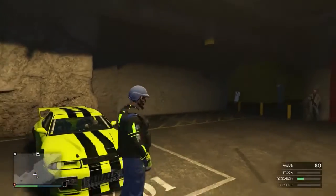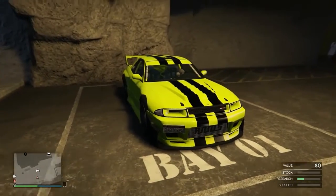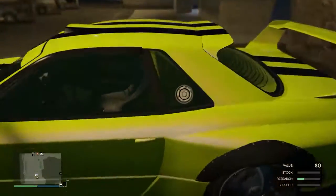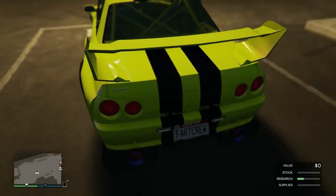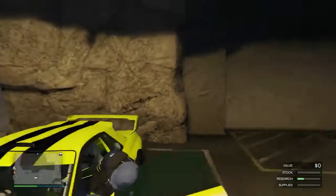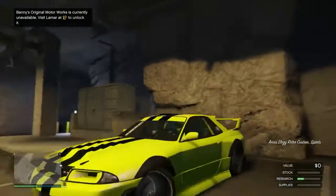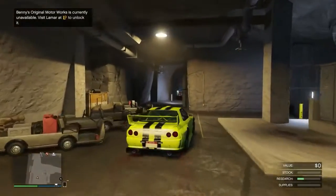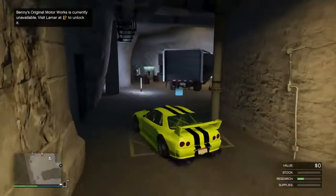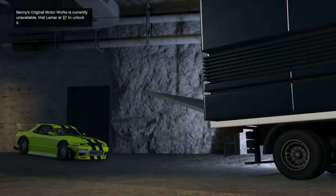It should still be in that temporary parking spot in the bunker. This one already has a Far Crew custom plate on it, but I'm going to show you we will get a completely different plate. Go ahead and get in — this is when the plate changes. Hop in and boom, look at that blank plate. It will turn into a regular plate once you leave the session. Drive straight to your MOC and hit right d-pad.